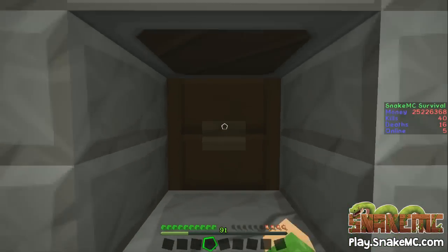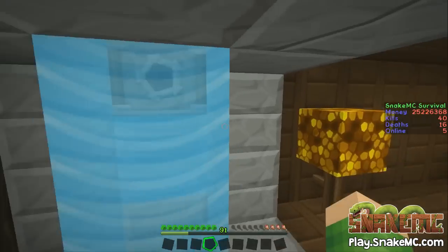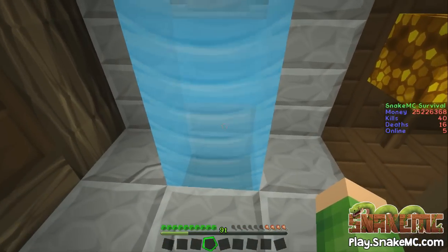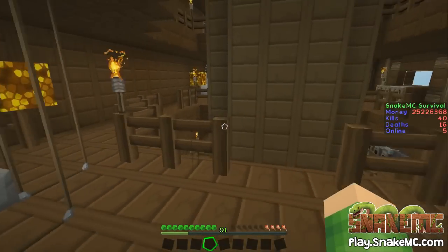This here is the shower. So we're going to jump in the shower, have a little shower. We've had a bath so we don't really need the shower as well, so we'll turn that off. Turn off the shower. Awesome.